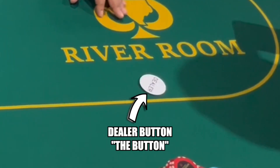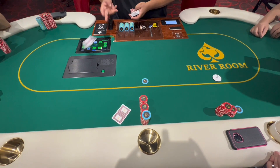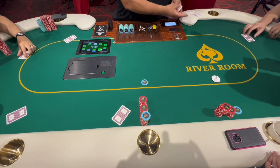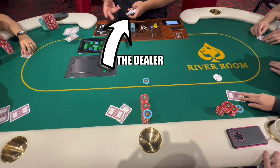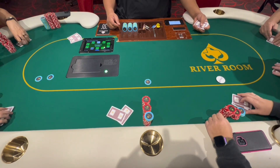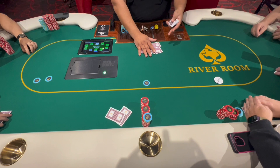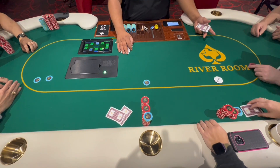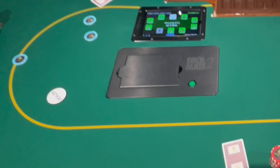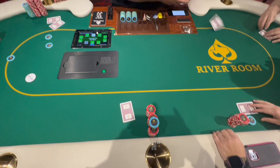At the beginning of each hand, the dealer button is placed in front of the player who will be the dealer for that hand. In a casino or professional poker game, the dealer is typically a dedicated employee who deals the cards and manages the game. In a home game, however, the dealer button is often rotated among the players to indicate who will be dealing each hand. In summary, the dealer button indicates the player who is currently the dealer for each hand.